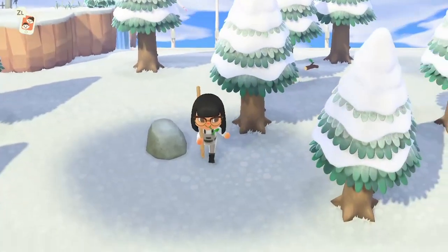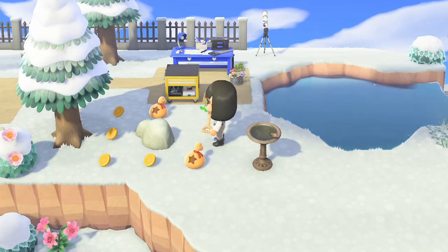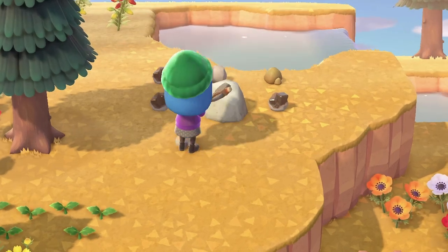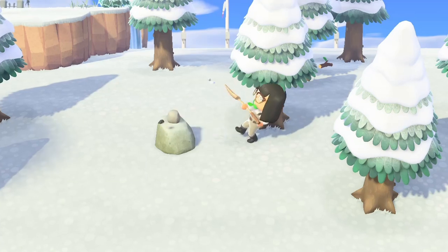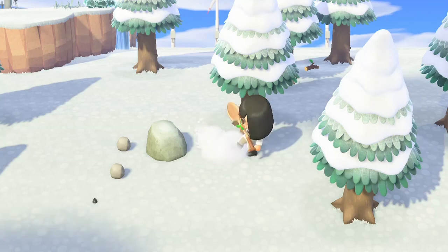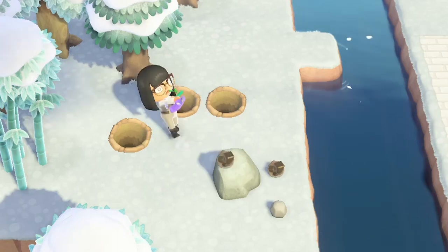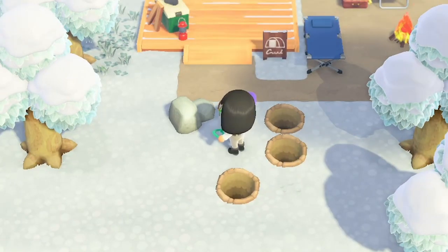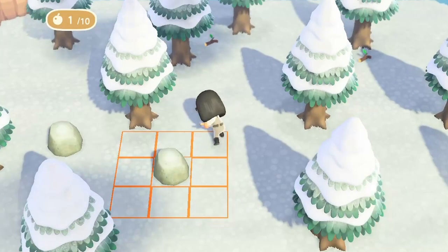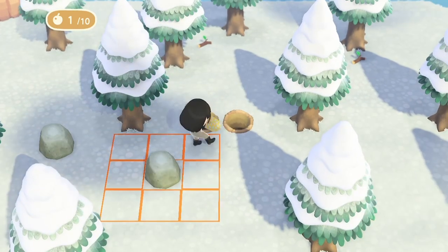Another place to find bells would be in one of the rocks that appear around your island. Sometimes when hit with a shovel, a rock can give you bells instead of the usual stones or nuggets. When mining for those bells, hitting the rocks pushes you back a little bit each time, which can put you out of range and cause you to miss, breaking the combo and getting less than the full eight drops. You can counter this by putting holes behind you — if you imagine the rock in the middle of a 3x3 grid, dig holes on the outside corners of that grid, making sure you get the most out of your money rocks.